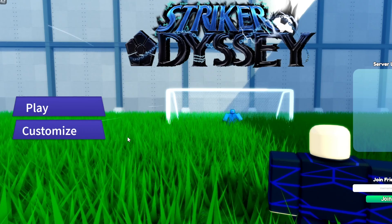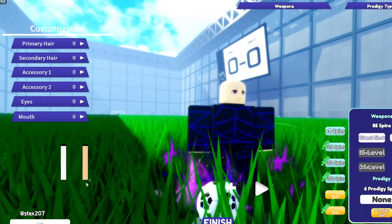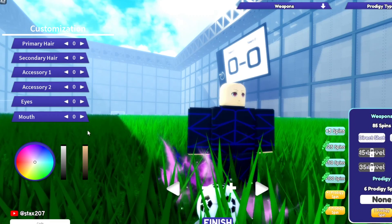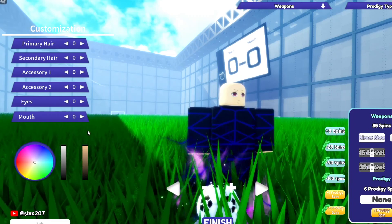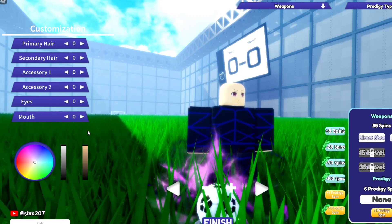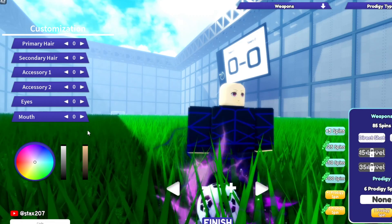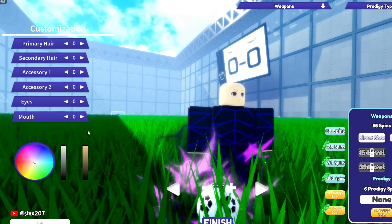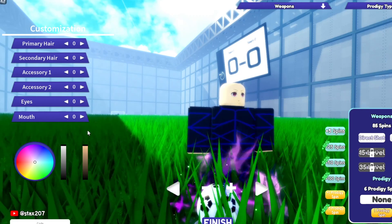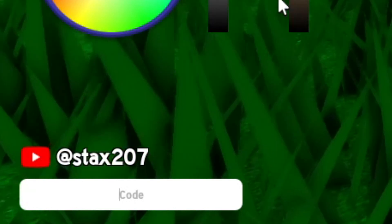To redeem codes inside of Striker Odyssey, all you've got to do is go to Customize. Once you go to Customize, you can enter codes on the bottom left. I've got 6 prodigy spins and 85 spins right now — we'll see how many more we get after redeeming these codes. I'm going to go from newest to oldest.